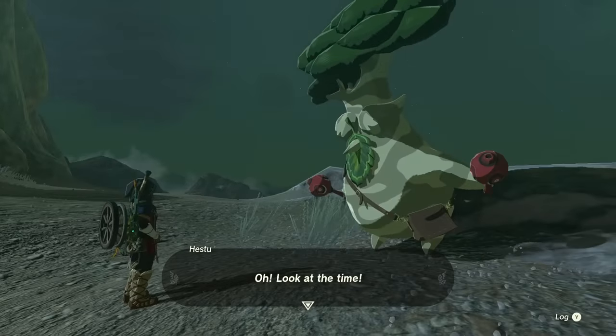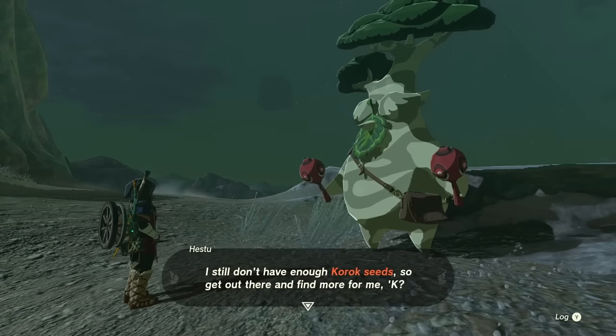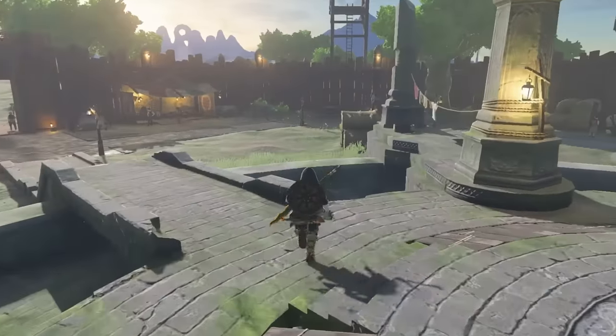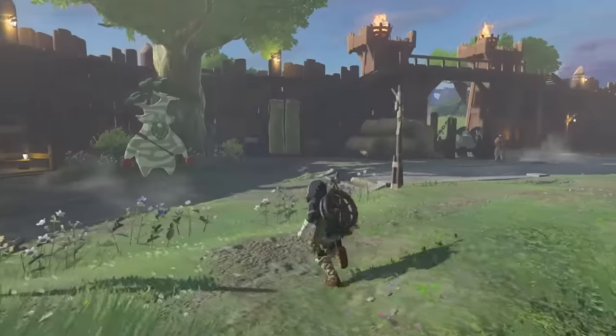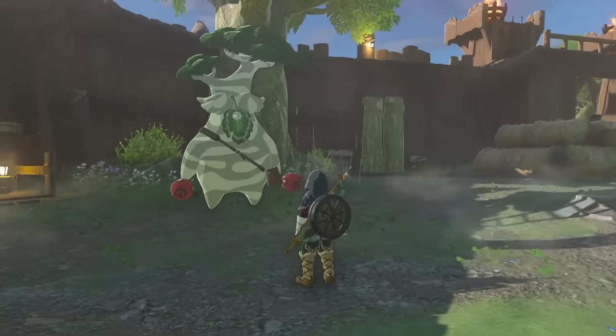Just like last time, however, you'll only be able to give him a few Korok seeds before he runs off. But luckily, his next appearance won't be too far away. He'll talk about traveling east to where a lot of people are — and you've actually already been there: Lookout Landing! Once you return to the main base in Central Hyrule, you can find him off in a corner just past the merchant stall by a large tree on the southeast corner of the fort.